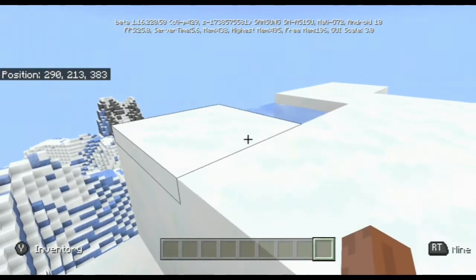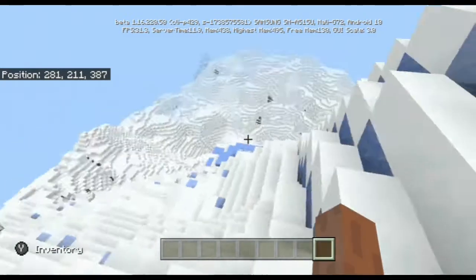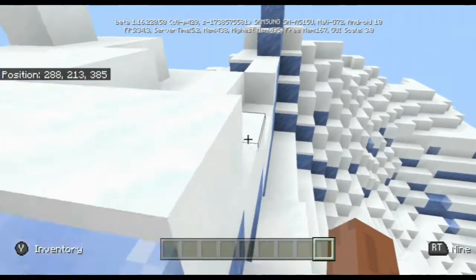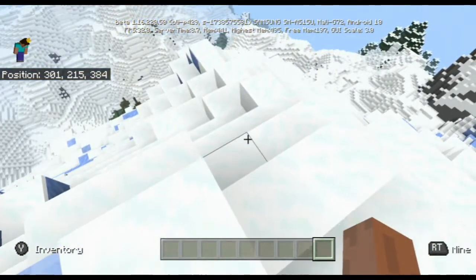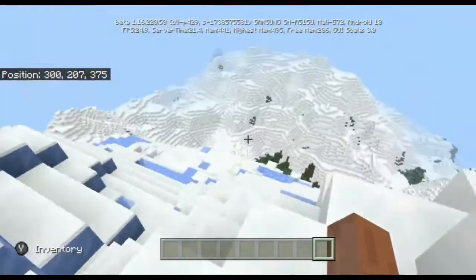Especially on mobile devices, it might be somewhat of an issue. While I'm playing on a Samsung Galaxy A51, and apart from when the chunks load in, I am not getting any serious FPS drops even when I'm all the way up at Y215. So hopefully in future betas the Shattered Savannah will also get the same treatment as these huge mountains.